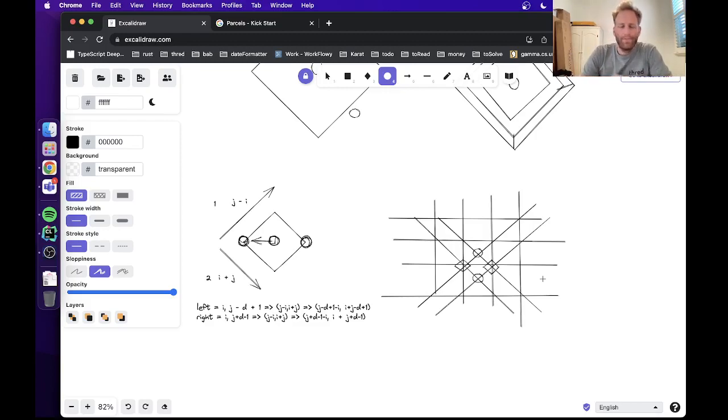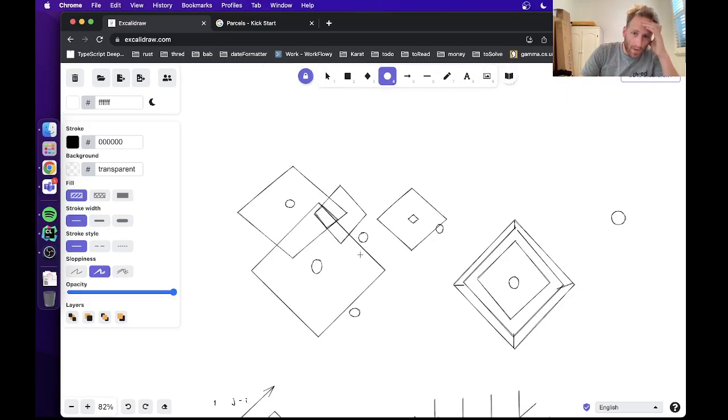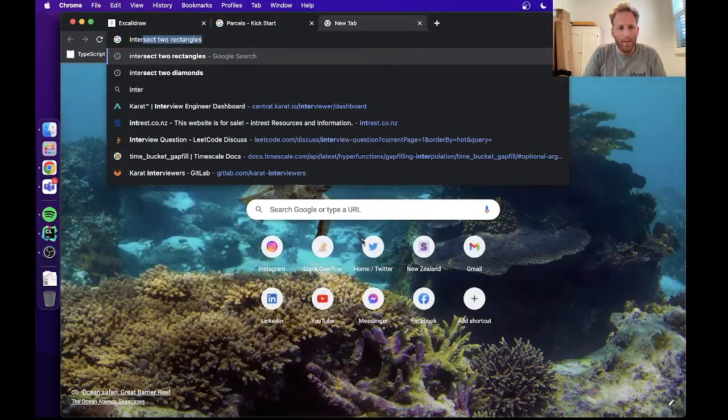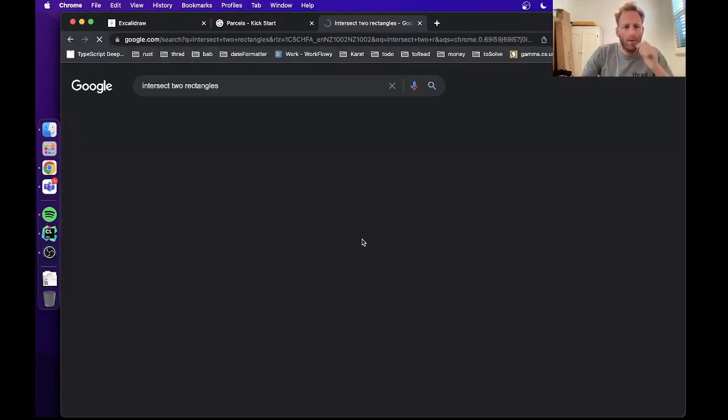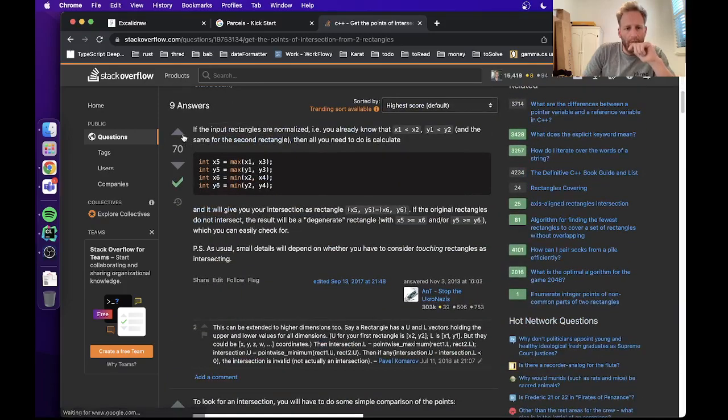To intersect a diamond you can think of it as a rectangle. I just looked up how to intersect two rectangles — you take the maximum of two values and the minimum of two values.